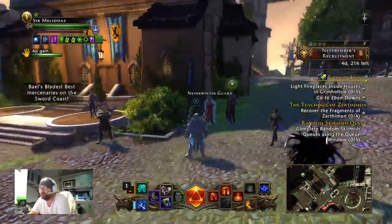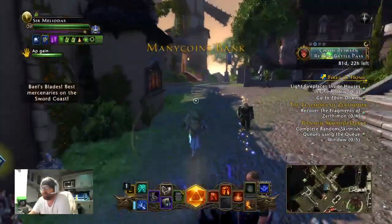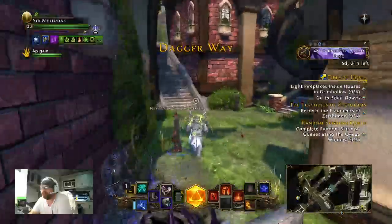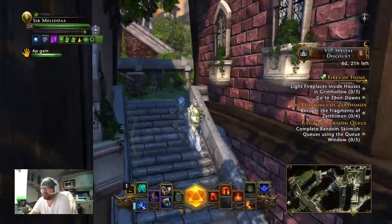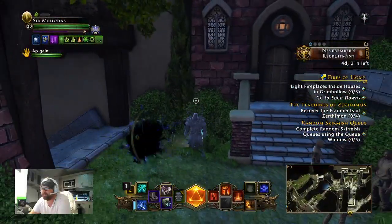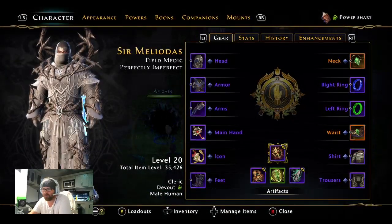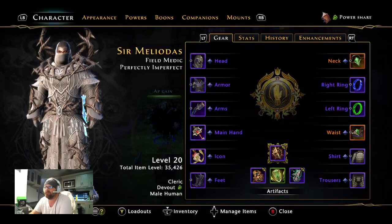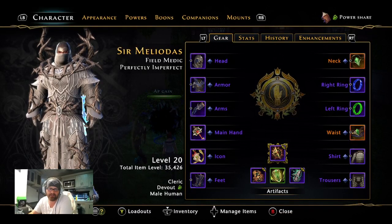Ladies and gentlemen, today I'm going to show you how to get a starter healer so you can start collecting diamonds. Being a base healer in the game is something you want if you're grinding out diamonds. We're going to start off — you can choose whatever race you want. I'm a human because I get a plus two to every stat. Humans were really good when I first started this healer.